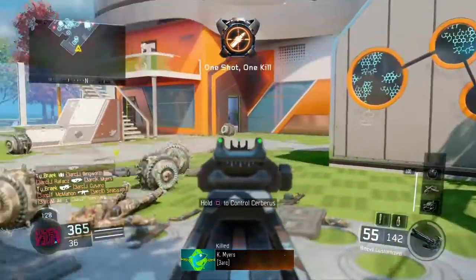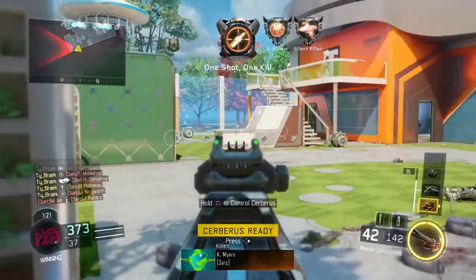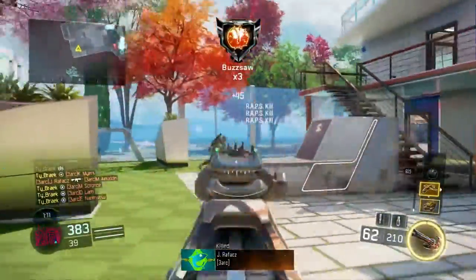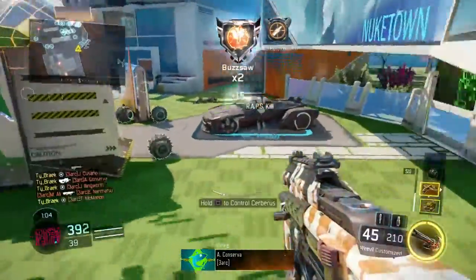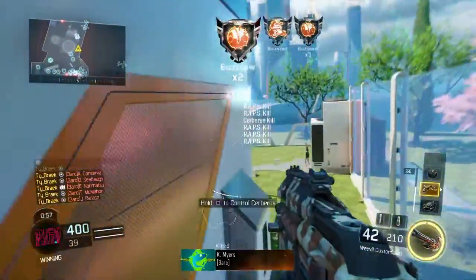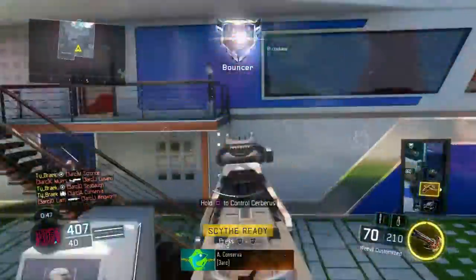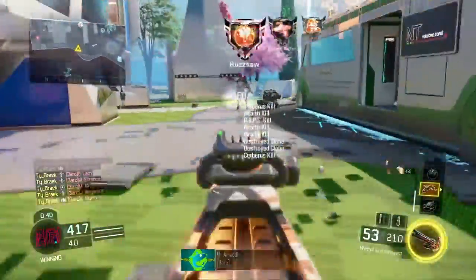The Cerberus seems to be doing better than the Talon right now because it can roam around farther and probably reach the middle of the map, whereas the Talon sticks close to me unless I control it manually. The one thing I haven't been able to do is get many kills in the middle of the map — that's just because I like to stick to the edges since I'm not the best at this game.